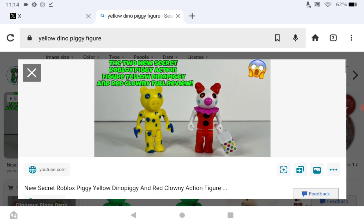If I'm not mistaken, I believe these figures replace Foxy, which — I already don't know why he's even in the head bundle in the first place. It's a bit random, but he gets replaced by one of these two, and they're just weird color variations of Dino Piggy and Clowny.